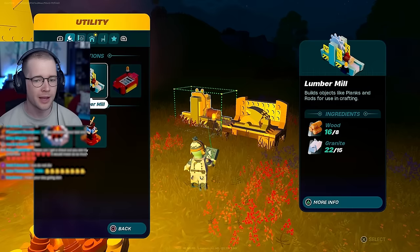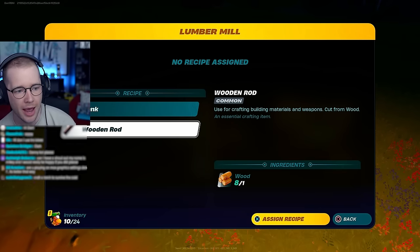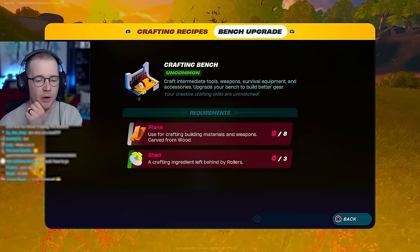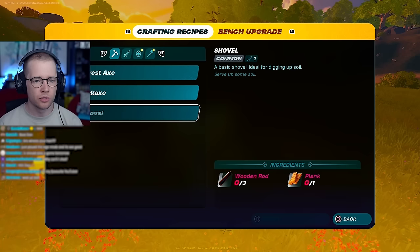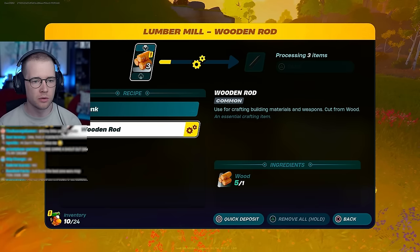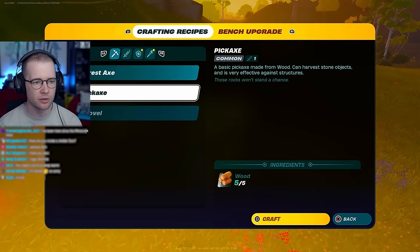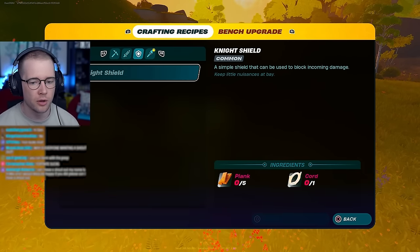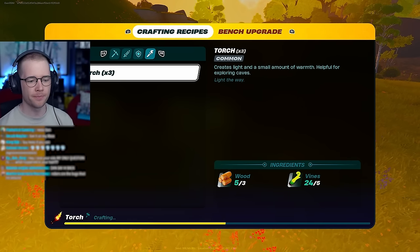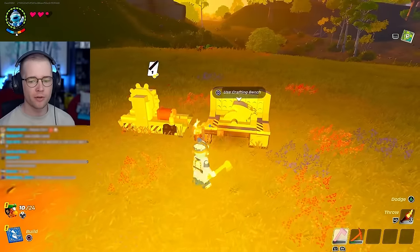I can make a lumber mill now. If I rotate it like this, I can make planks and rods. Bench upgrade - we need planks and shells, a crafting ingredient left behind by rollers. What are rollers? Basic shovel - we need wooden rods. I did not expect there to be actual machines in this. So I can make a short sword now - I need three wooden rods and a cord.